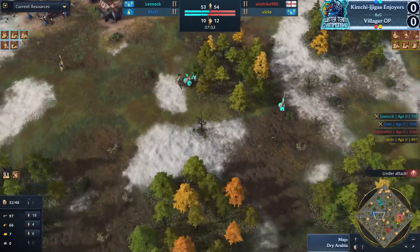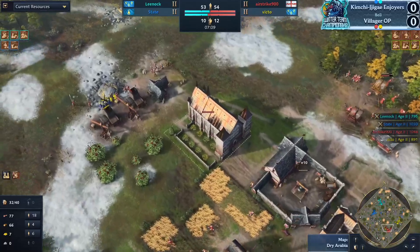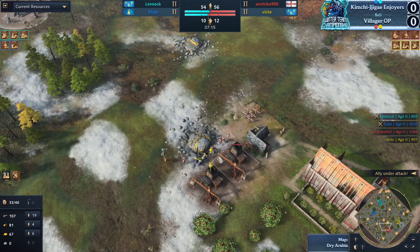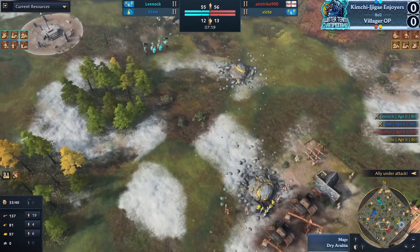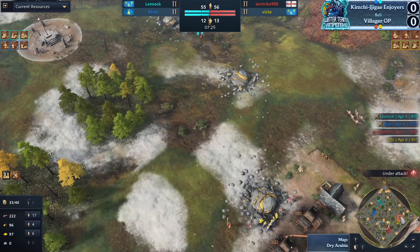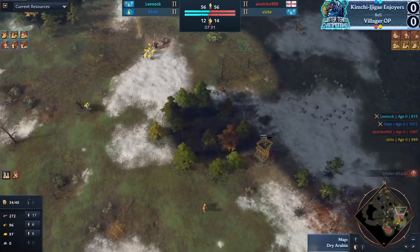Thankfully Airstrike has that man-at-arms guarding the wood line a bit, and now the tower's up so things should feel quite safe for him to play aggressive. Only four — now five — now six vills on gold. If you're spamming knights it can be really tricky with just six, and this could hurt Victo long term if he doesn't find more vills on gold. The transfer time is really long — it hurts your economy badly.